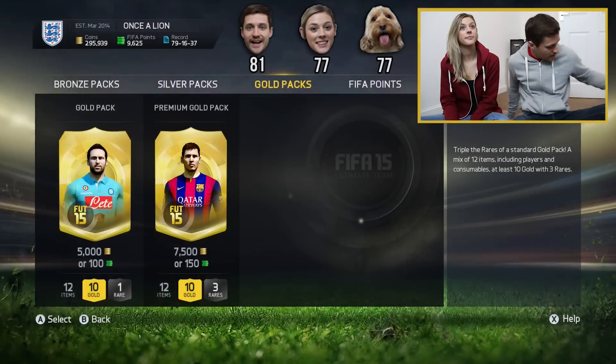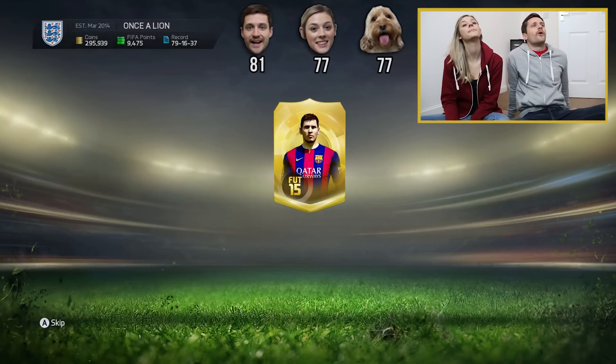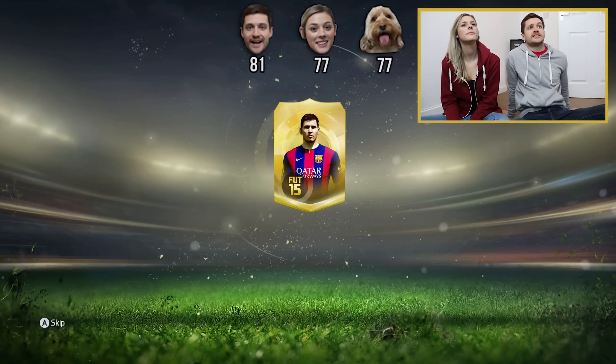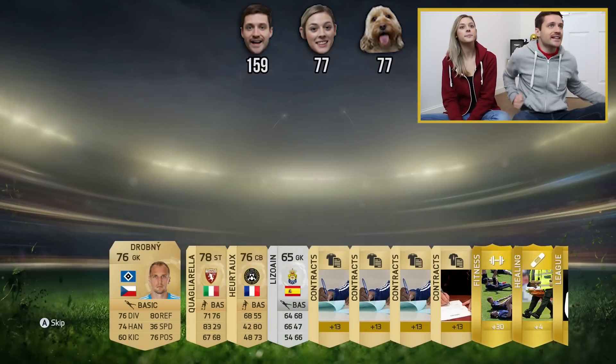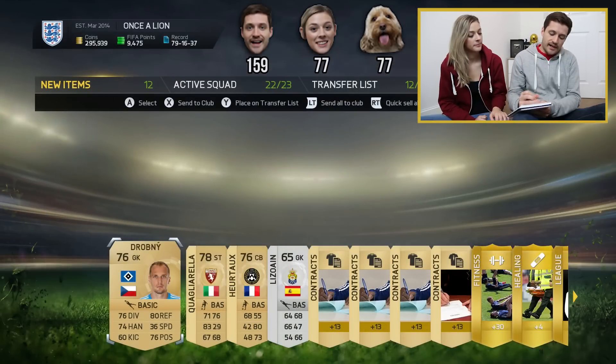My second pack — let's go. I want a big inform. Second inform Carlos Tevez would be delightful. 78. That's not the best, is it? 78 for me. Your second go, Al. Tiger's a nightmare to work with.